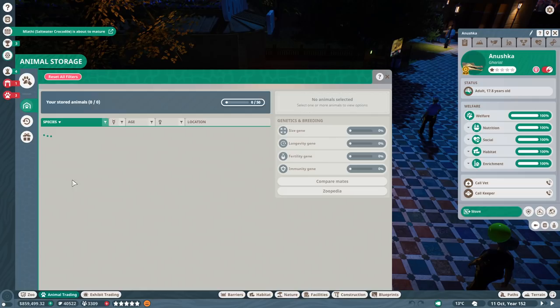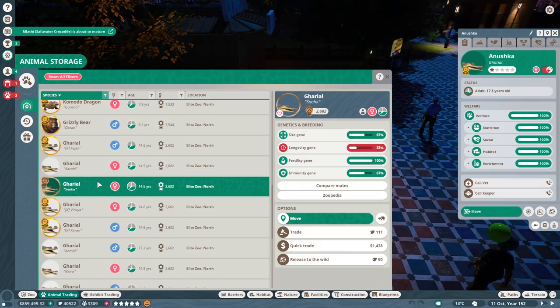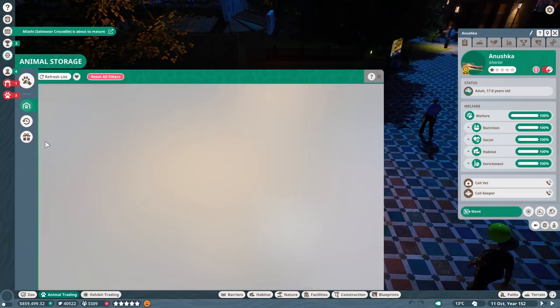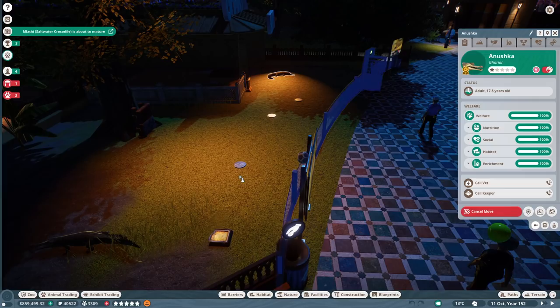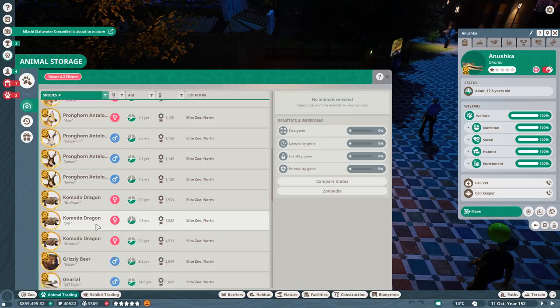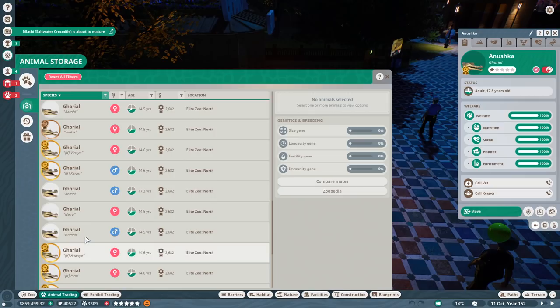Let's go ahead and bring some of these Gharial back in and see how they feel. We might not actually be able to contribute as easily to this challenge as I'd initially anticipated. I thought we were a shoo-in, considering the quality of animals that we have — and not just the quality but the quantity as well. In quantity, you're likely to find quality, I suppose. We've got a lot of keeps here — maybe all these keeps don't have to be keeps.